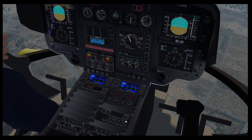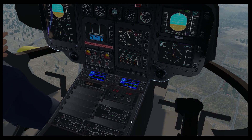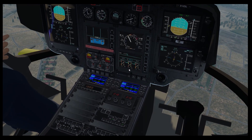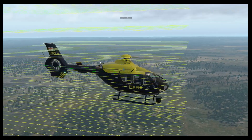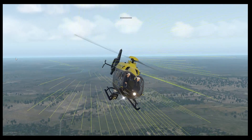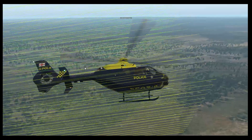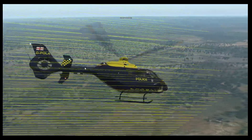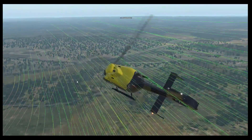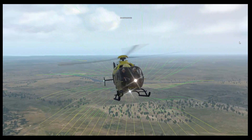One thing to note against X-Plane 11 — whilst Flight Sim has missions that can be flown specifically for helicopters, such as sling loading or picking up people off a platform, X-Plane 11 doesn't really replicate that. You can do some limited sling load operations, but really the main point of the game is to go and fly, which it does very well.